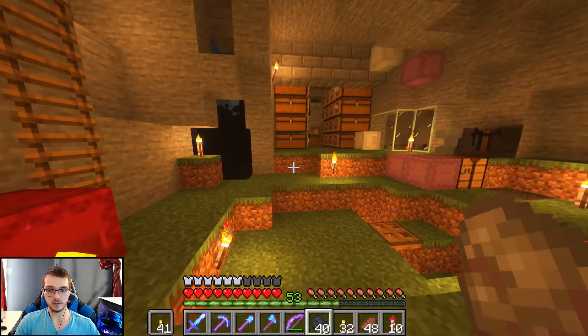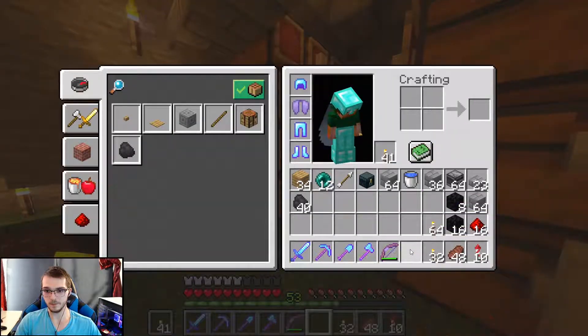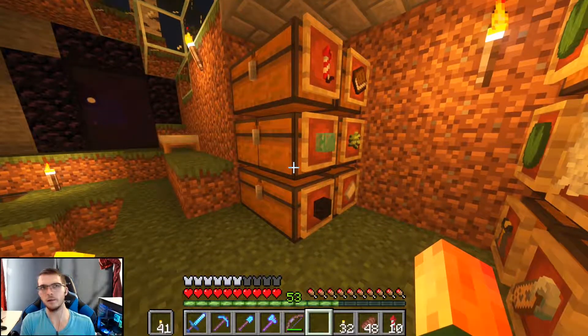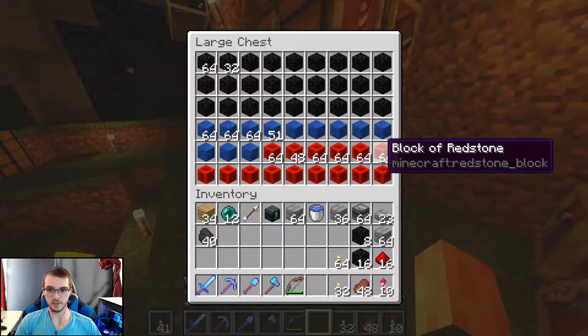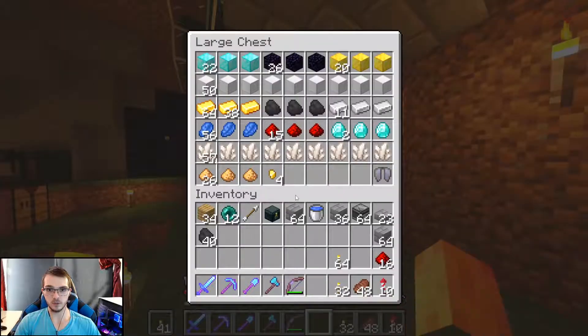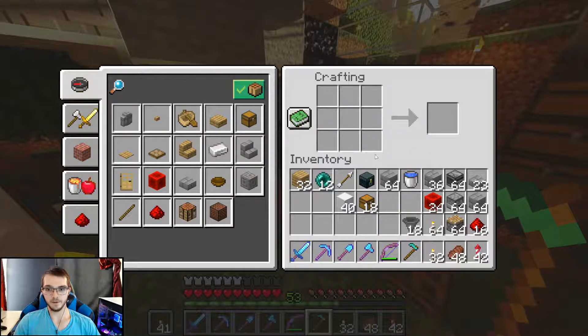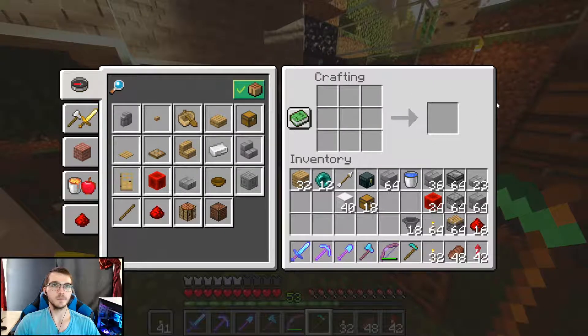I wanted to just have it look like a nice farm, but there's not really a good way to break pumpkins off the ground, so I'm just going to make it a semi-industrial looking thing unfortunately. Hoppers are expensive — we need an iron farm bad, because I could use it for a lot of things. I guess I'll make that second priority. I don't like iron farms but I'm going to need so much iron, and I can use it as a building block too.